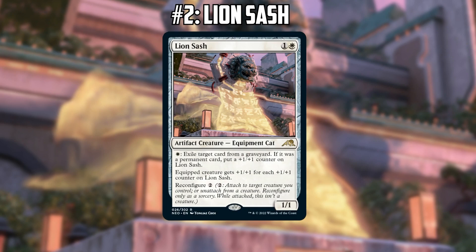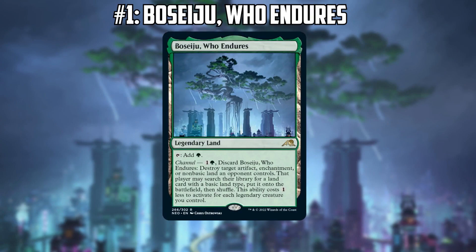You can equip Lion Sash to something like a Germ token attached to a Kaldra Compleat, and it just gets way bigger really fast. This is very close to the number one card on the list. Death and Taxes is already one of the better decks in the current format, and this is a slam dunk for that deck. People might be underestimating how fast it grows — triggering on lands is huge in Legacy where there are more lands in the graveyard than creatures most of the time.